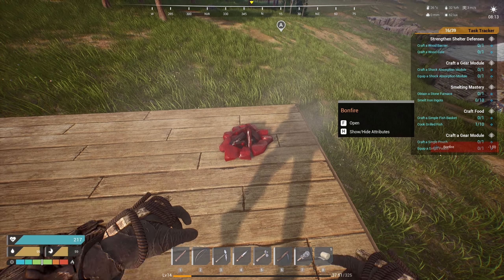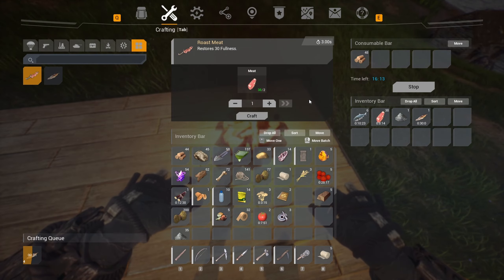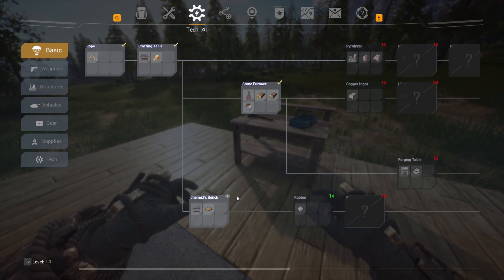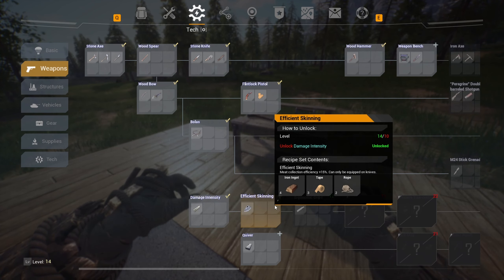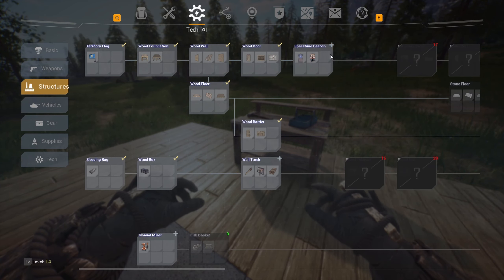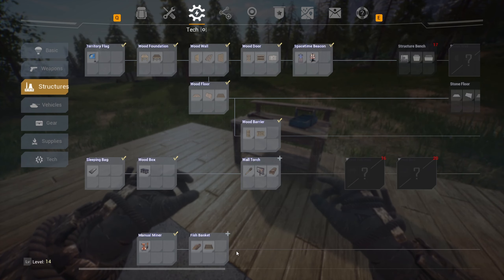I'll put the bonfire in this corner for now until I figure out where I want things when I build my base. Let's get started on cooking. By the way, a good thing to do early is get started on fish nets. Let's try learning some of these things. First link, lock pistols, bolas — bolas are amazing, very helpful.